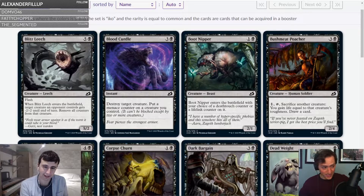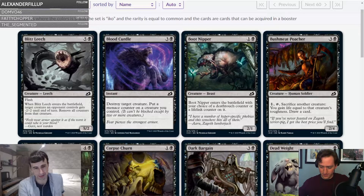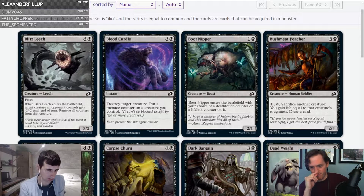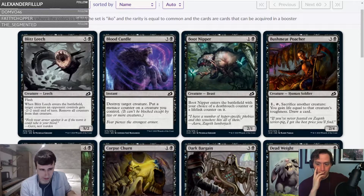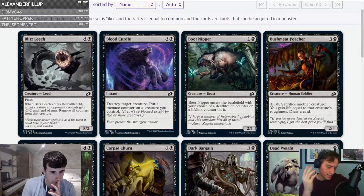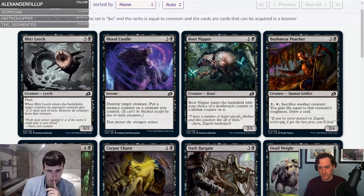How does it compare to Catapult Foot? I think unfavorably, yeah, I think so too. But it has more utility — flash matters especially in blue-black, or even just cards that care about flash that aren't just blue-black. Removing all counters could matter. It's got some relevance. I think this card is good.